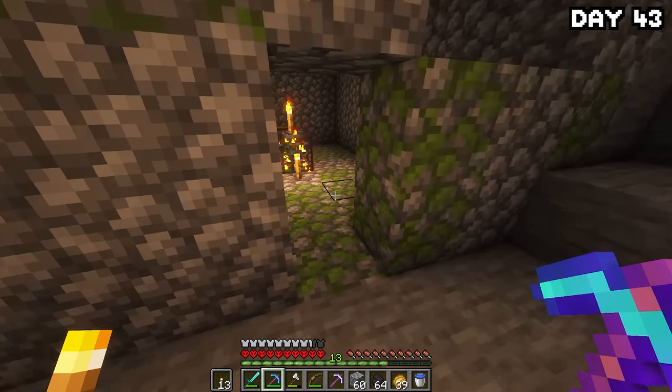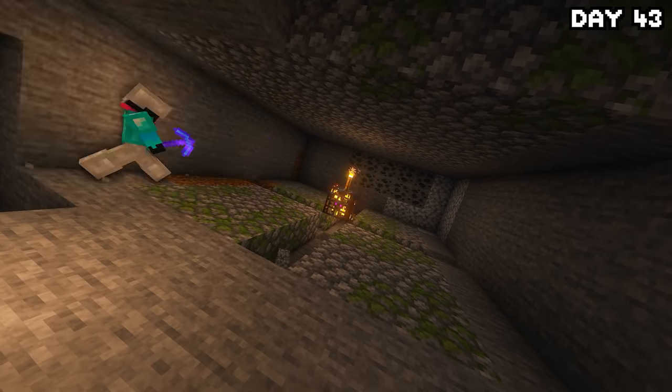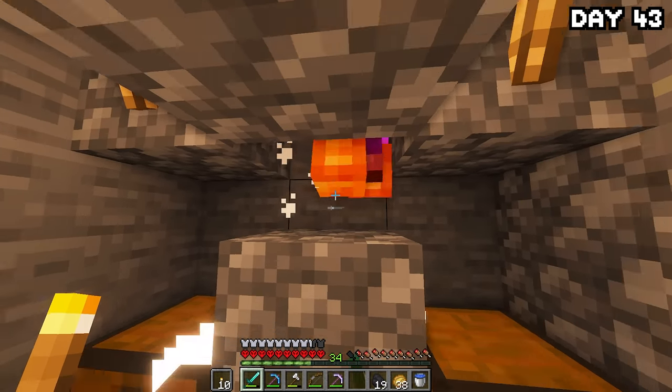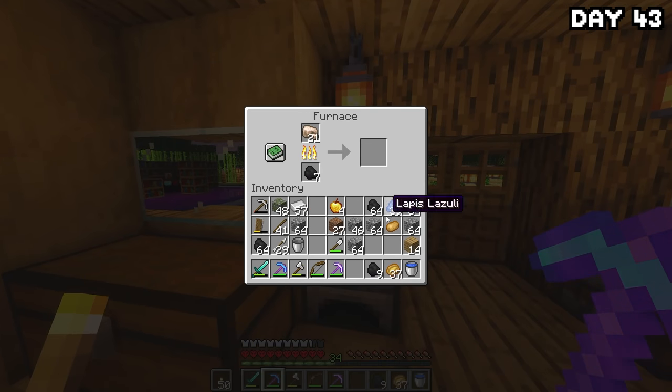On day 43, we were quite low on XP, so I made my way down to the mob spawner I found earlier and set up a little mob grinder to fund my heavy XP usage on enchants. I sat at it all day — it didn't give an insane amount of XP but it was pretty decent. After finishing at the farm, I returned home, smelted down some iron, and went to bed.